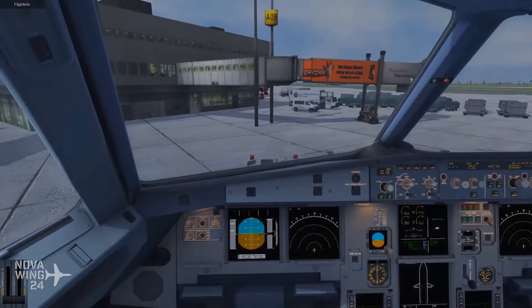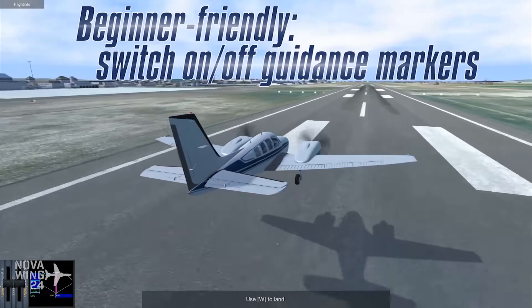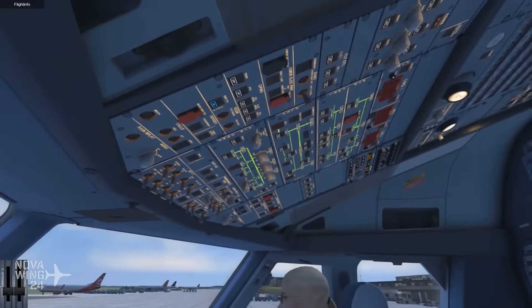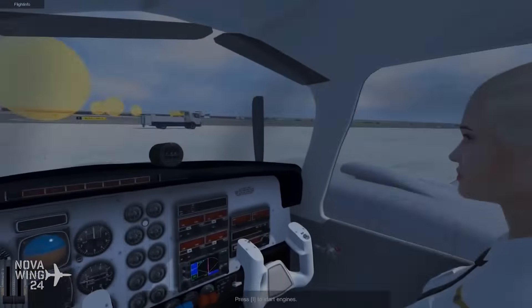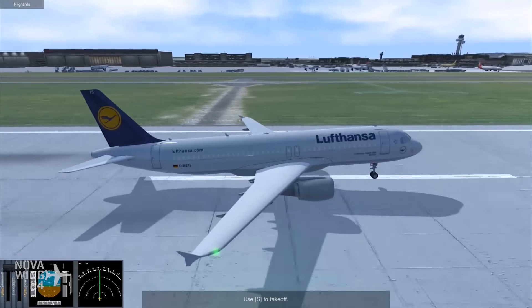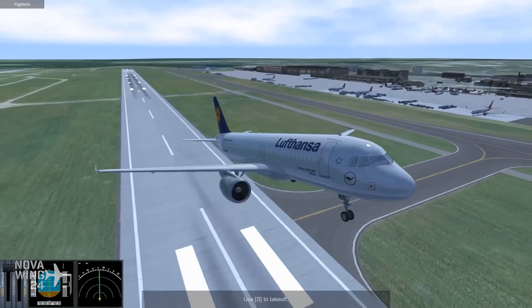It also restricts you — you can only fly in Europe, and you've only got nine high-detail airports. It doesn't say much about what you can do with other airports — whether they're very bland or just don't exist. Not a lot of information about it. It seems to be geared more towards people who want to try out flight simulation, or if you just need a quick fix in a tube liner without jumping into a full sim.